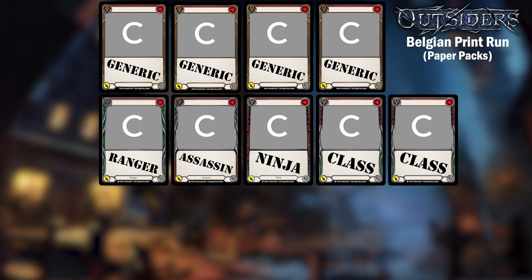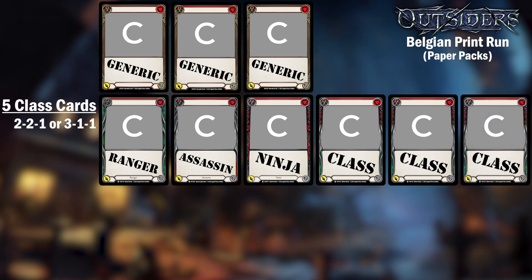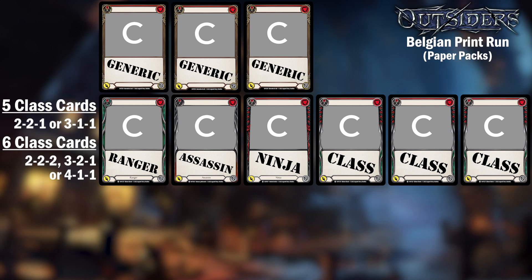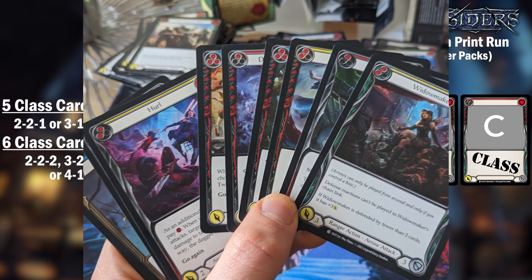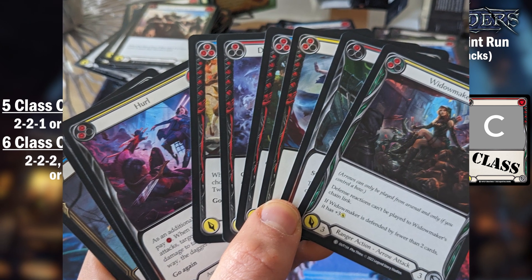In a 4-generic pack, you'll see the 5 class cards in a 2-2-1 or 3-1-1 breakdown. In a 3-generic pack, you'll see the 6 class cards in a 2-2-2, 3-2-1, or even a 4-1-1 breakdown. From the one case I opened, only one pack had the 4-1-1 breakdown, so I wouldn't worry about seeing this in a draft setting.